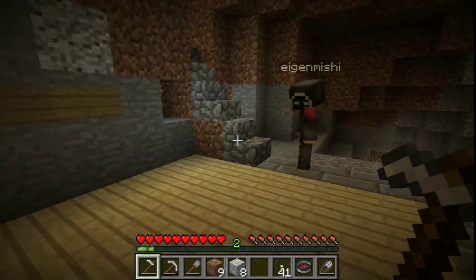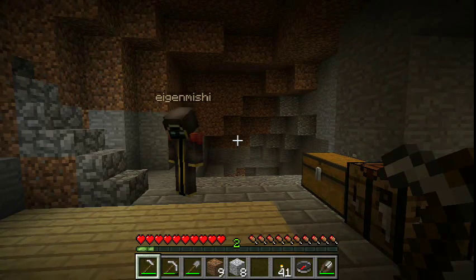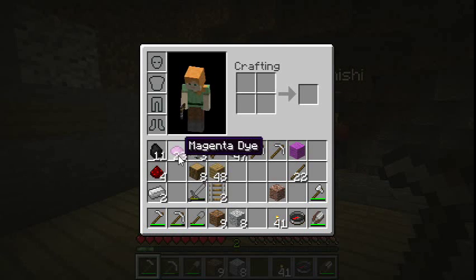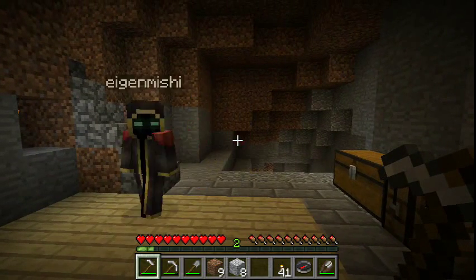It's a nice floor. Oh, thank you. I went and got some birch wood and put it down with planks. And I have some magenta wool and magenta dye, so whenever we need that, good to go.